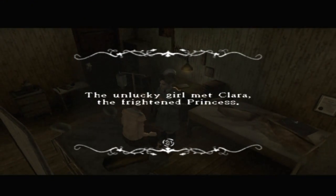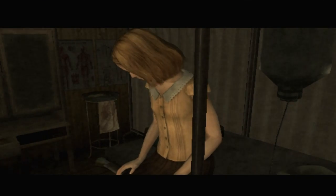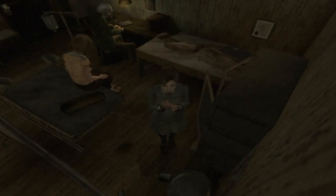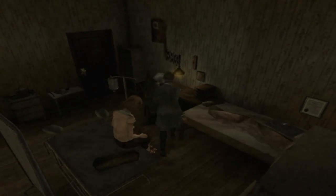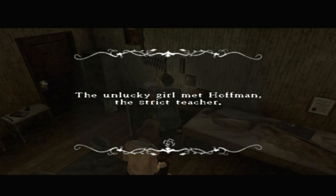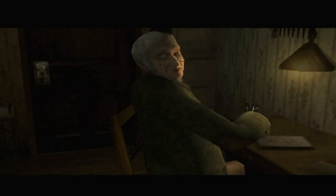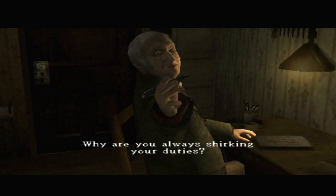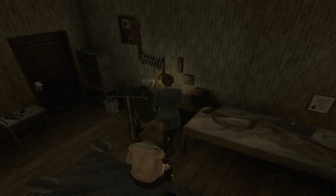The unlucky girl met Clara the frightened princess. As the princess looked down, she spoke to the girl with a feeble voice: 'How dirty.' The unlucky girl met Hoffman the strict teacher. When Hoffman caught Jennifer looking at him, he snapped at her: 'Dirty wretch, why are you always shirking your duties?'